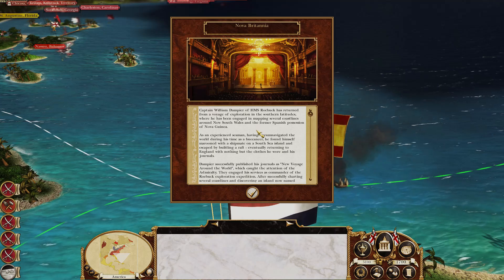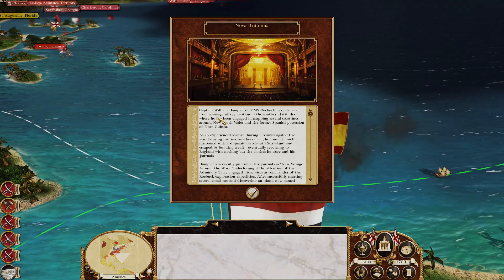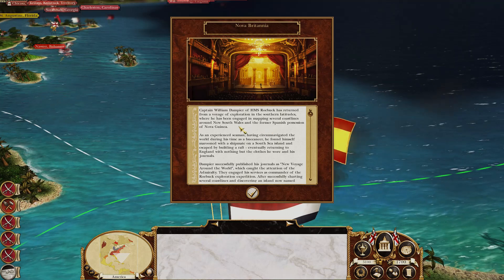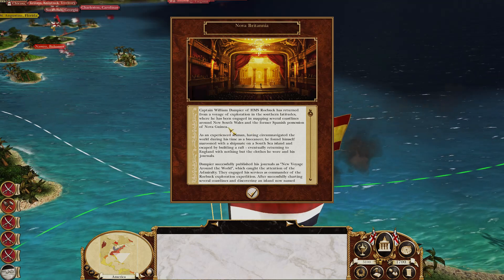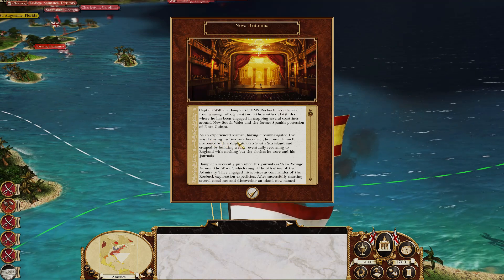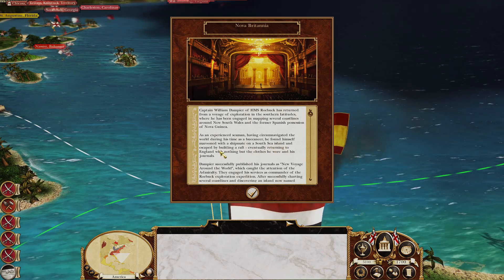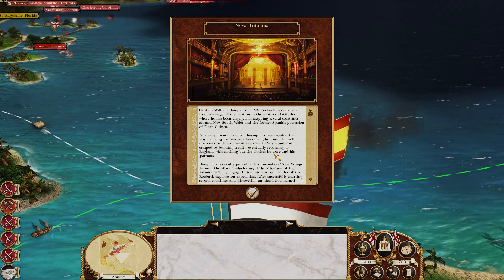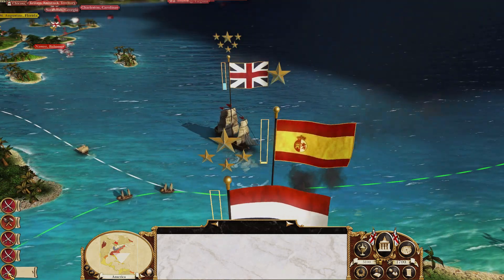Nova Britannia event! Captain William Dampier of HMS Roebuck has returned from a voyage of exploration in the southern latitudes, mapping several coastlines around New South Wales and the former Spanish possession of Nova Guinea. As an experienced seaman who circumnavigated the world during his time as a buccaneer, he found himself marooned on a South Sea island and escaped by building a raft, eventually returning to England with nothing but the clothes he wore and his journals. Looks like he had a bit of a saucy adventure!